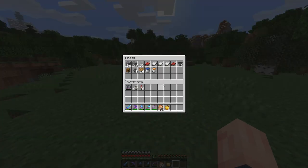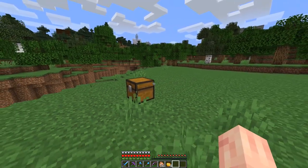Here's what you'll need: a little bit over a stack of any building block, 32 glass — optional, but I use it to see what my villagers are doing — five beds of any color, three hoppers, a chest, 48 walls of any kind, four signs (I have 16 since I grabbed extra), one water bucket, and one lava bucket.